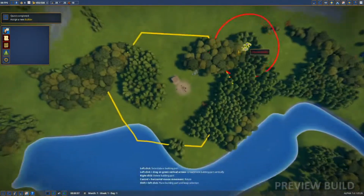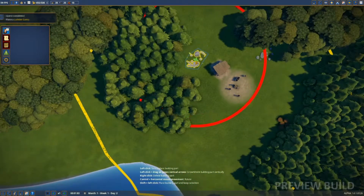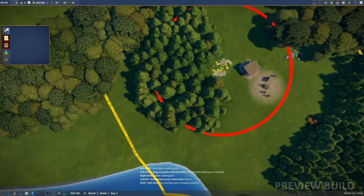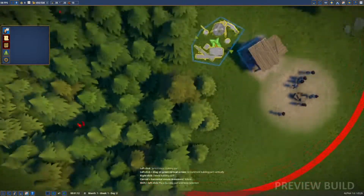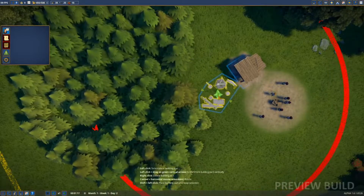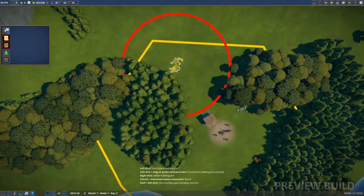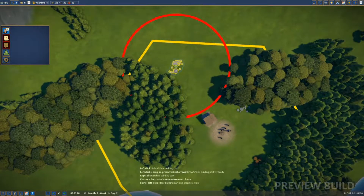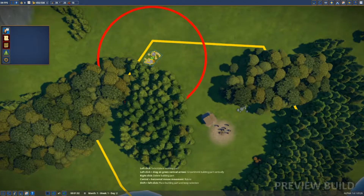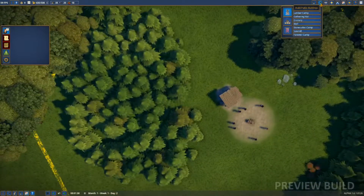We need a lumber camp for sure. Let's go ahead and build a lumber camp right here and see what happens. They enter here and come back in there. Actually, I don't really want this in the middle - let's put it up here away from the town center. Start that construction and see what happens when they go out that way.